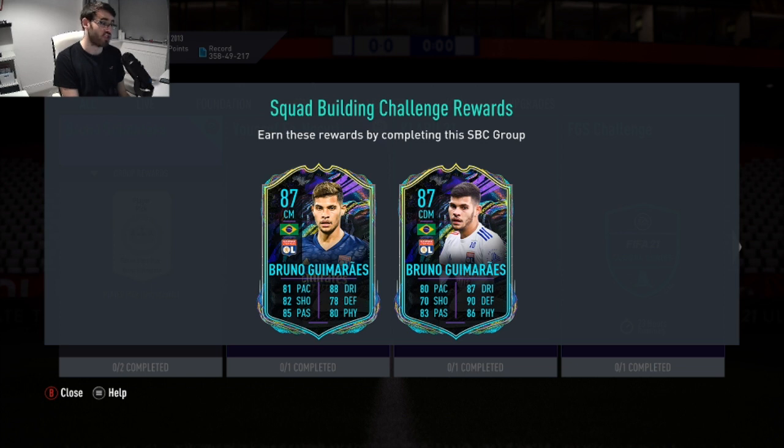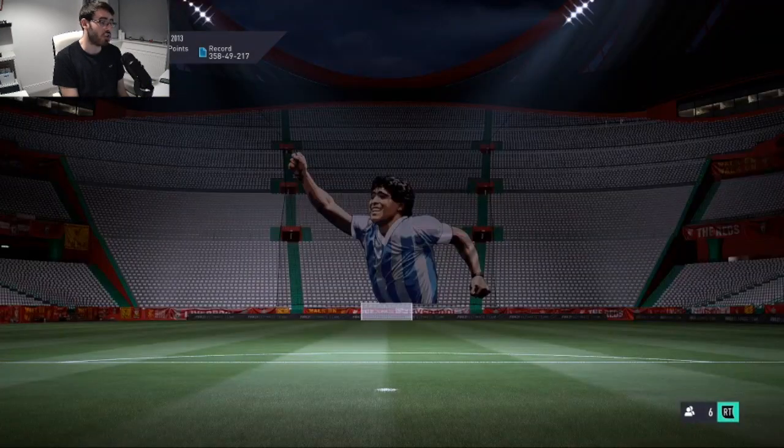Obviously the one on the right is very much positioned as a CDM, and if you want a CDM or a more defensively-minded player for your team, then the card on the right is going to be the one to go for. In terms of a box-to-box midfielder, the one on the left is probably better. If you ever wanted to use one of them as a CAM — both have very good dribbling — but the CDM card would be wasted as a CAM. Realistically, the one on the left you can use as a CM, a box-to-box midfielder, or as a CAM. This is a really, really good SBC.